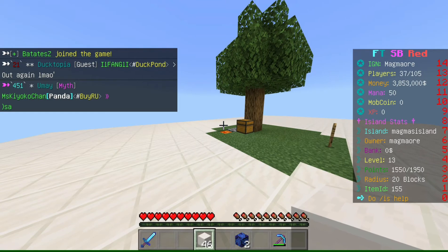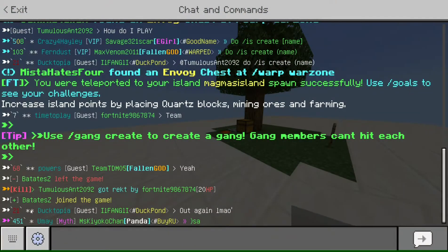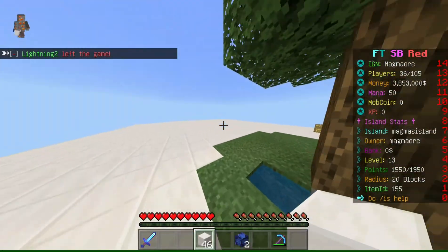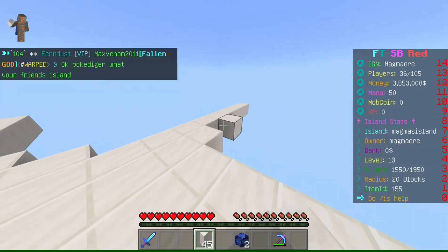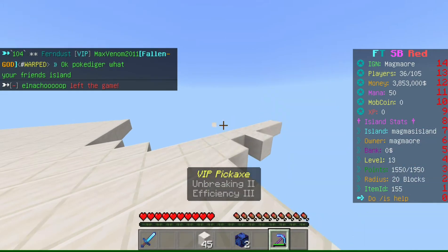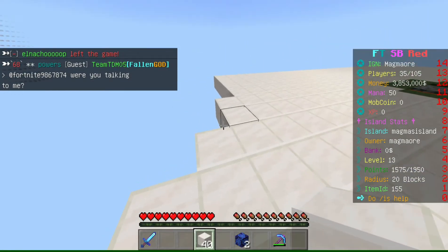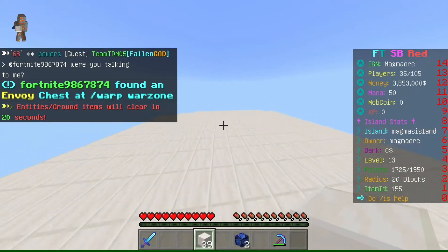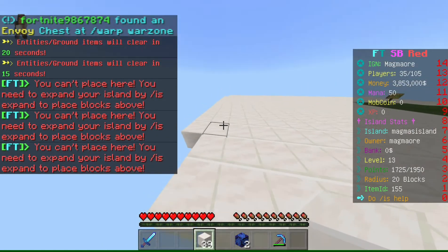You don't need that much space in the beginning anyway, so it works well. You can also name your island — mine is 'Magma's Island' at the moment, you can see it on the right. Everyone's island name shows in front of their normal name in chat, which is really fun. You can teleport to other people's islands too — some are locked, but when you visit one you can't build unless the owner allows it.